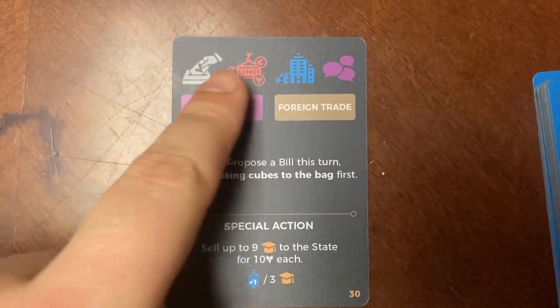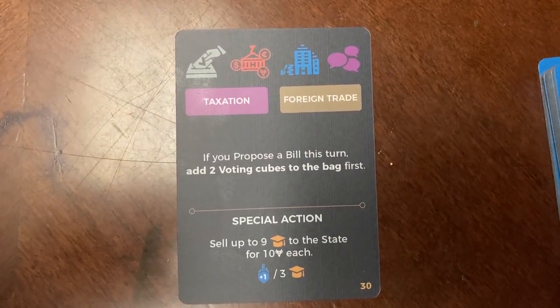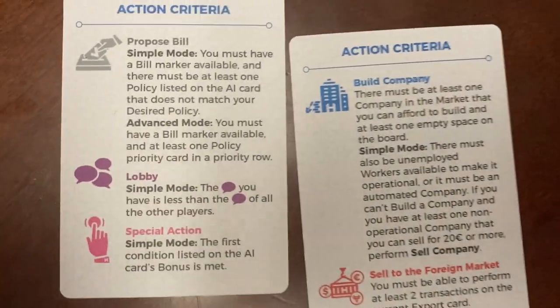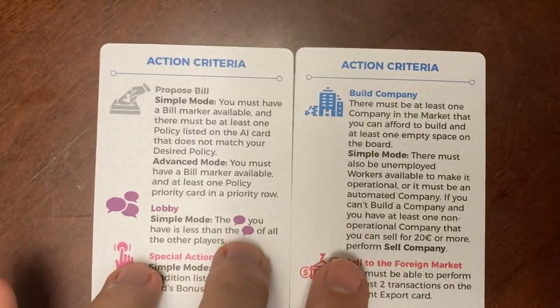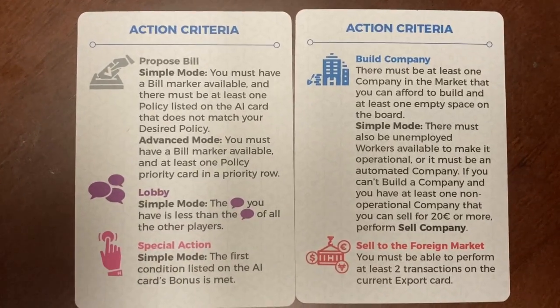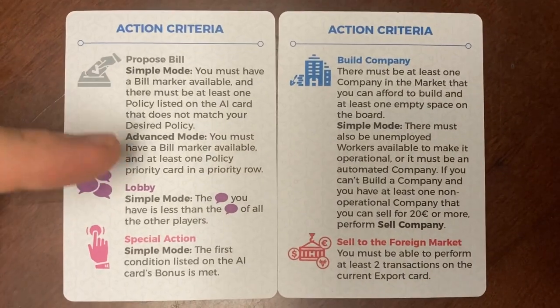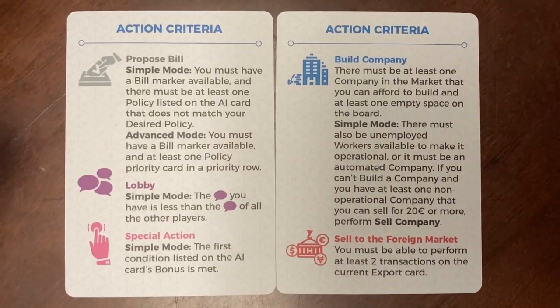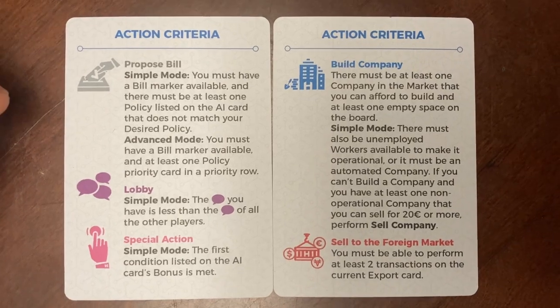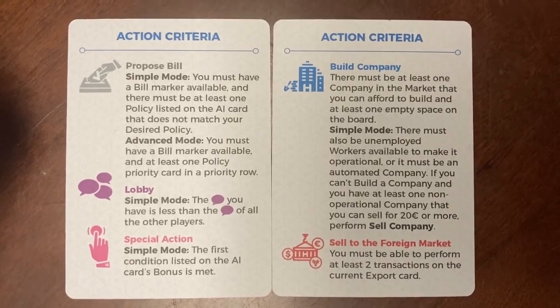A player might look at this and be a little intimidated — what do these symbols even mean? When I first looked at it, I wasn't really sure what I was looking at. But there are cards readily available that explain what those different moves are. Notice that for these actions, you have simple mode and advanced mode — you need to make sure you're keeping track of which one you're playing. Right now we're looking at simple mode, not advanced mode.